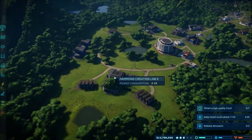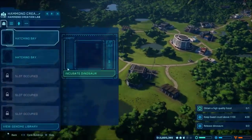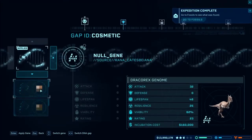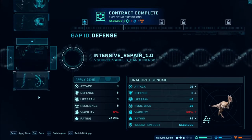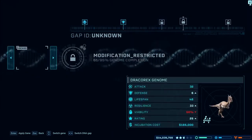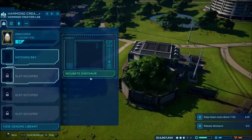Over here I added two new areas which included these creation labs — I don't know why, because you can obviously just hatch stuff over here and then move them over into the new pens, but I went ahead and did it anyway. We're going to incubate two different dinos. Over here we're going to do the Draco Rex. I don't know if I can modify any of its genes because I obviously want to get the lifespan up higher — but all that stuff's locked for the Draco Rex, so we're just going to go with the plain old Draco Rex. I may actually do two of them.